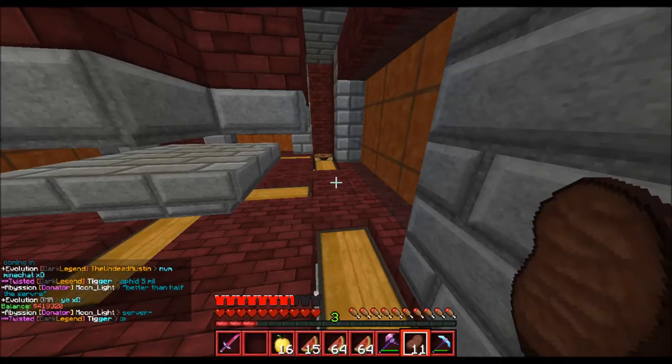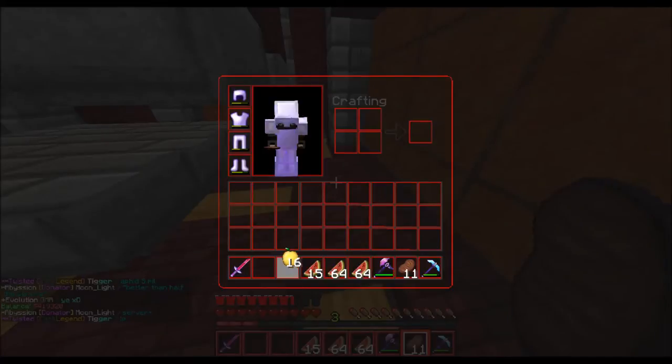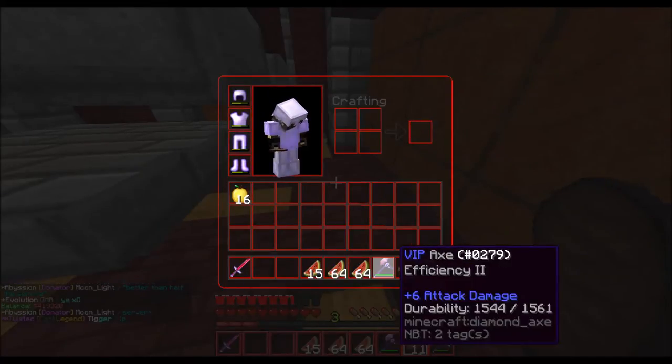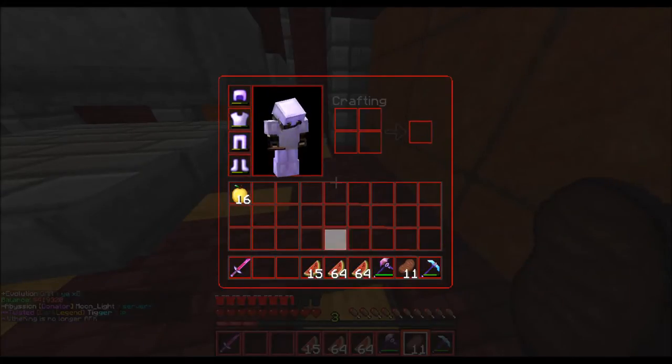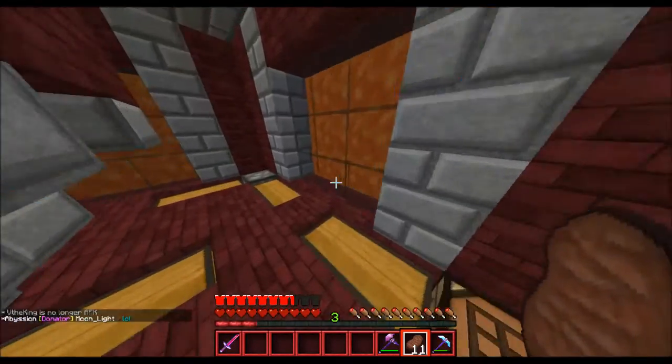As you can see right now, we are currently at 419k, and I've got some stuff in my inventory I want to sell. I've got some gold that you sell for 360 apiece, some random stuff, and I have melons of course from our new melon farm, which I'll show you in just a second. It's pretty nice.